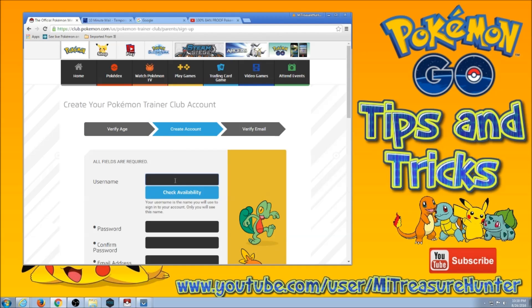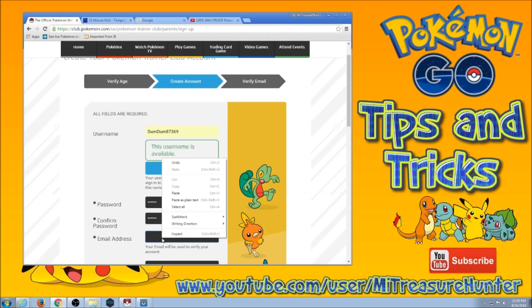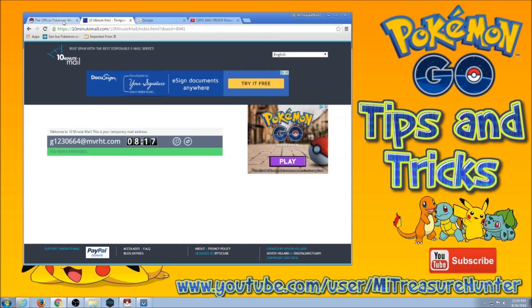Another difficult thing is trying to figure out a username that is not already taken. I checked this one out earlier — I called it DumbDumb87369. Check availability — yes, it's available. Now, it's got to be at least a six-digit password. I would suggest making your passwords a lot more secure than this, but for purposes of this video: 123456. Paste the email address — right-click, paste, right-click, paste. There's that email that this account generated, ticking down to expire.